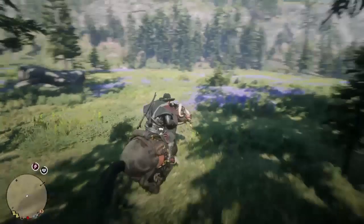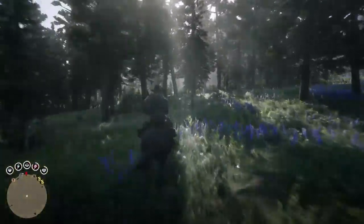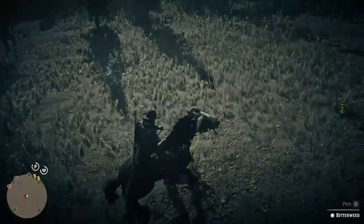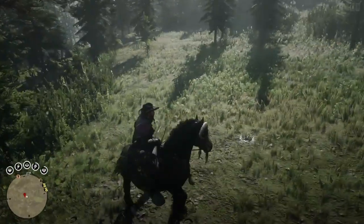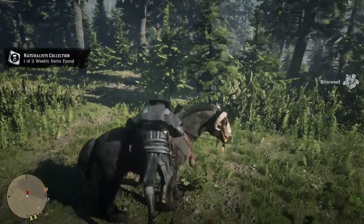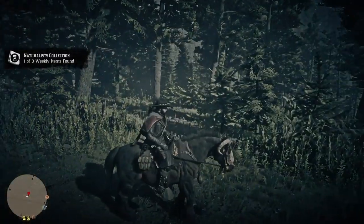Now you're going to run away from the flower a good enough distance, then come back to it and you'll notice the flower reappears and you're able to pick it again. When you pick the flower, wait until the horse's head goes down and he grabs it — as soon as he grabs it, that's when you want to get off and then get back onto your horse. You're able to do this over and over again, up to 10 times.